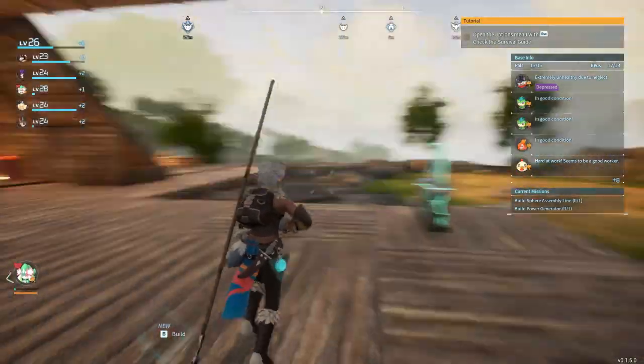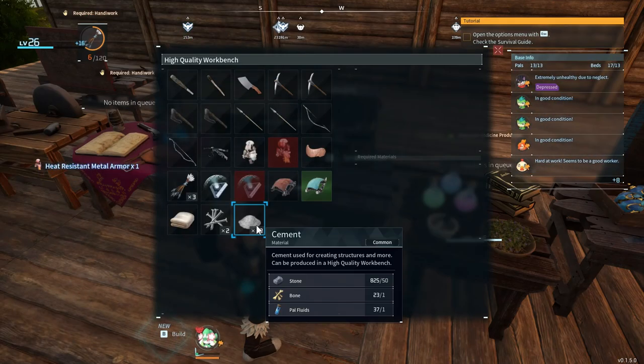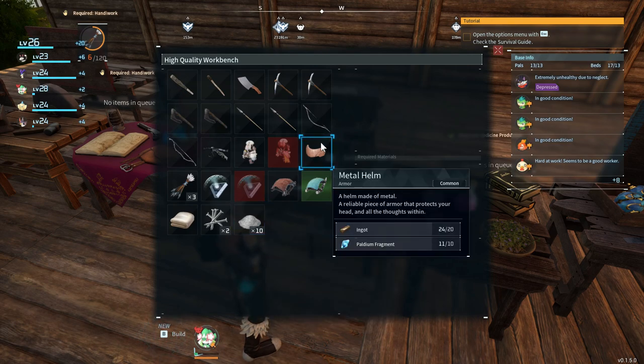We have five of these effigies and we need seven for the next upgrade, so we'll try to get two when the nighttime rolls around. How's that armor looking? Done — literally as I approached. Wonderful. Let's see what else we need. I haven't seen anything else that requires bones. Actually, you know what, let's craft this metal helmet and see what that's about.